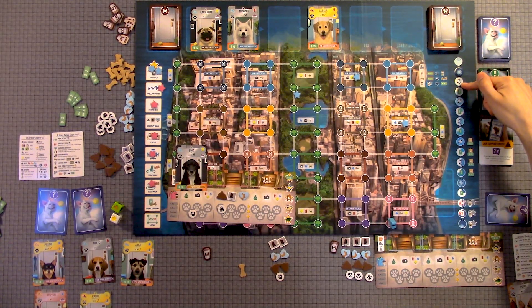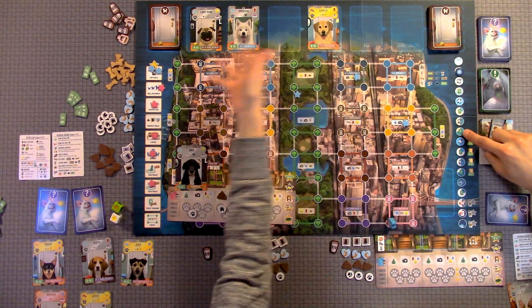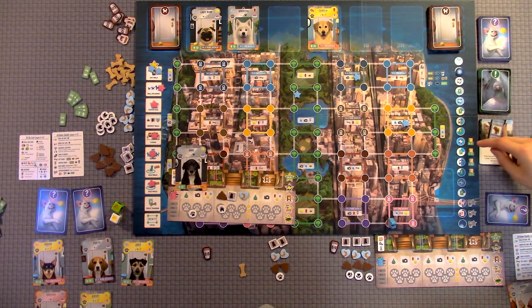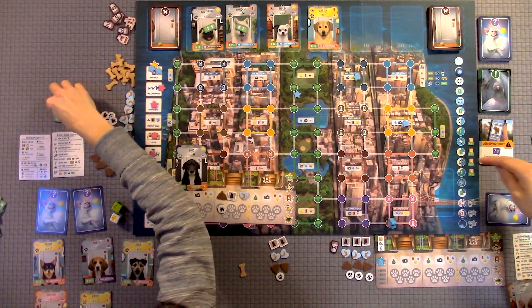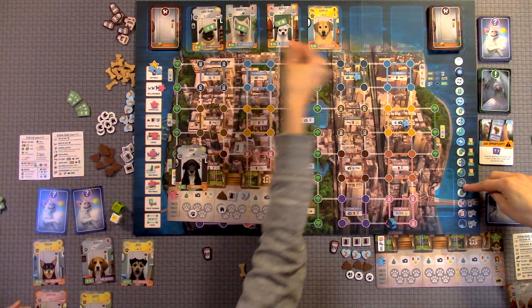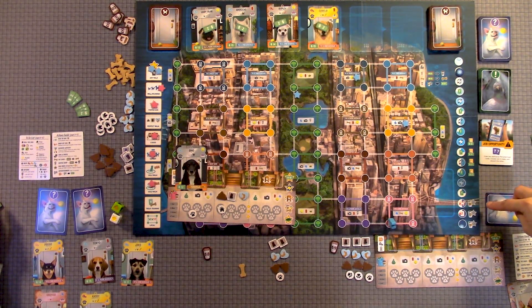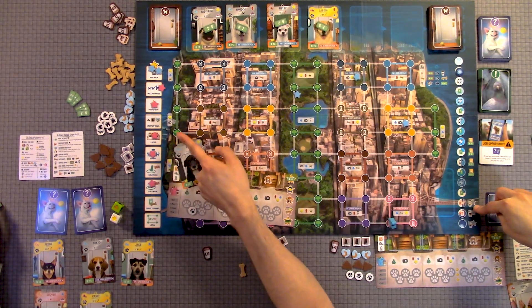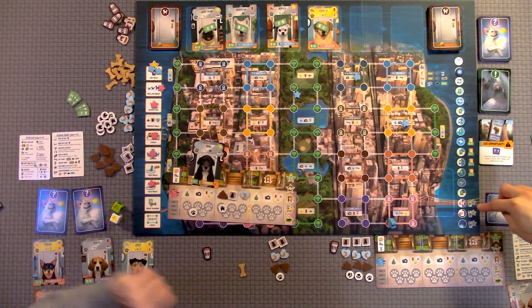On the round tracker: some spaces have you remove two dog cards; one space has you remove all dogs, add new ones, and add $2 to each remaining dog's tip value. Then there's an event space. Toward the end of the tracker, you won't be able to pick up new dogs, but you can take stars you've already earned and place them on coffee shop spaces, which are worth $4 each at the end of the game.